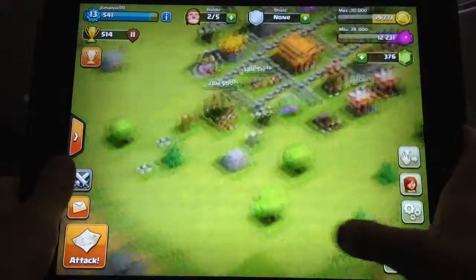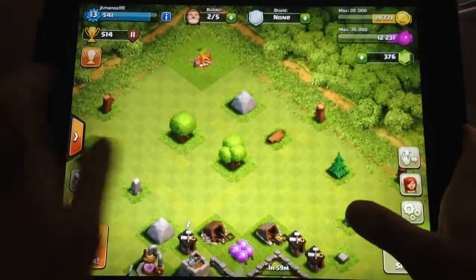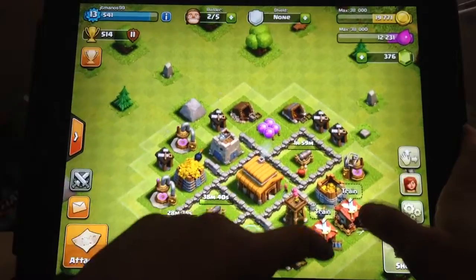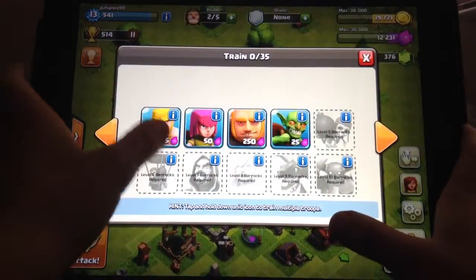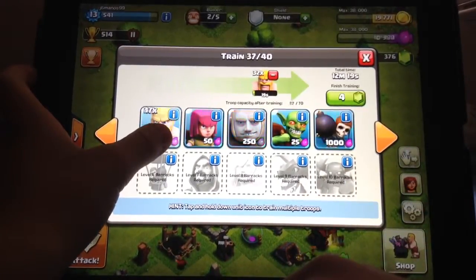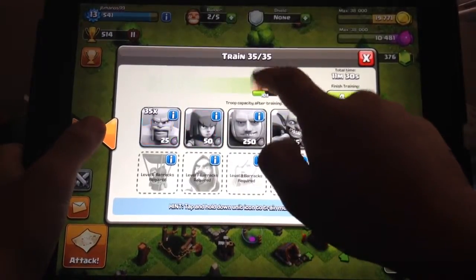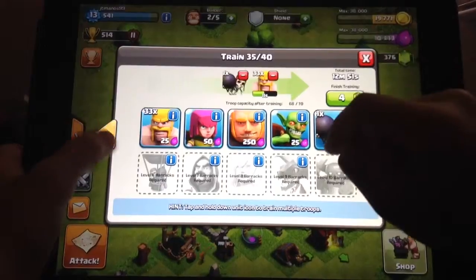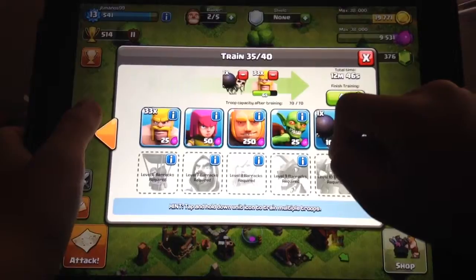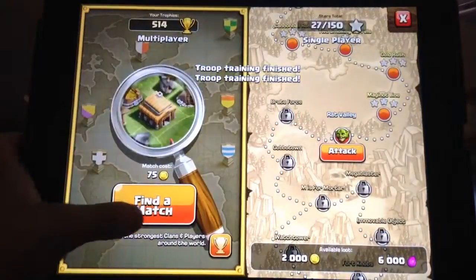If you didn't see my last video when I showed my base, I have my army camps out here. So in the meantime, let me just cook some troops. I still like to go with my strategy - 35, 35, that's minus one, two, and put wall breakers, four, five. I don't really care.